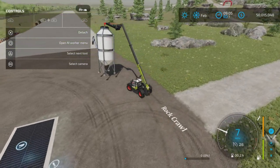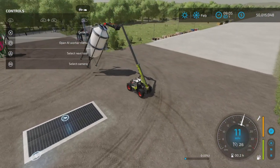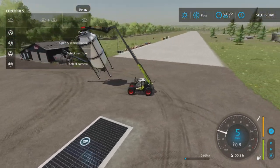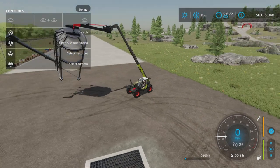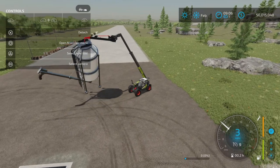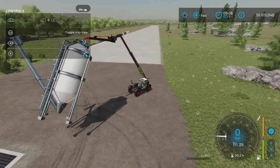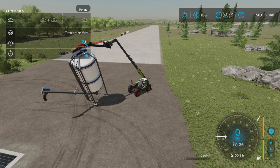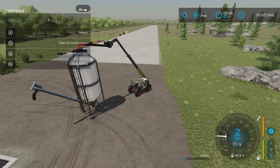Think of this not as a silo but as an auger wagon, because it can only hold one product at a time. Notice it's very swingy — even with slight movement it will swing wildly. To settle it down, you lower it a little bit, let it touch the ground, and let it settle.